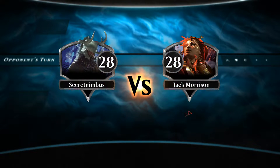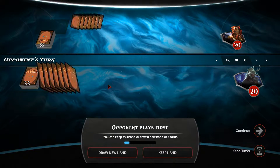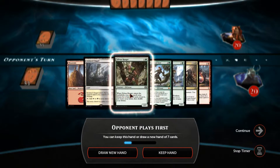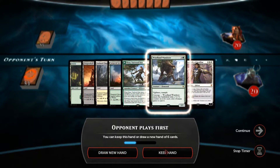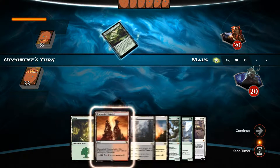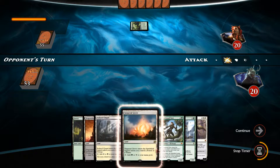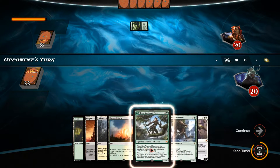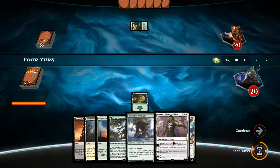Okay guys, here we are for game number one. We're playing ranked against Jack Morrison to begin with. I am not going to keep this first hand — this one I am going to keep. That first one, if one of those mana had been a green one I would have kept it, but this one is much better. We've got four different colours to trigger the Woodland Wanderer, we've got Nissa, we've got Gideon — this is a pretty good opening hand.